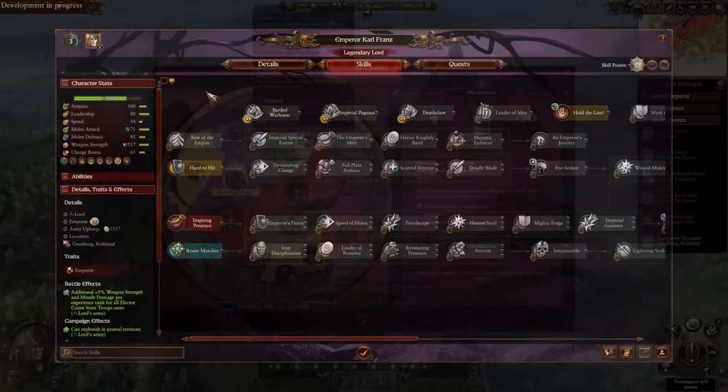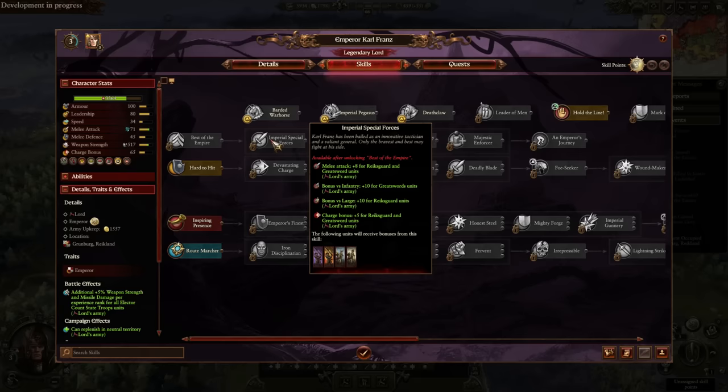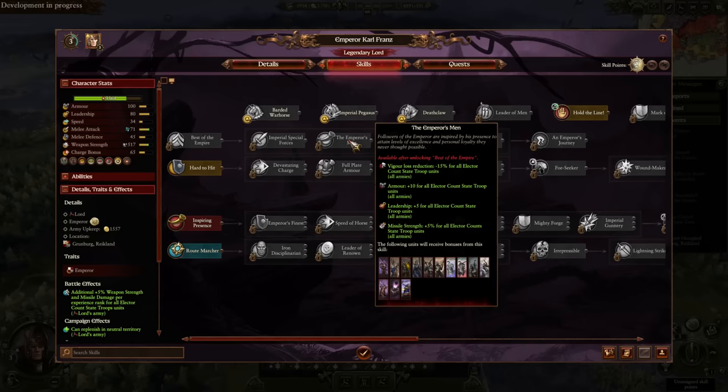There have been a few changes to Karl Franz's unique skill line. Functionally it remains the same — you're still getting big bonuses towards Lord Recruit Rank, extra experience gains for your army, and so on. But it's been centralized a little bit. There are a lot of bonuses towards Greatswords and Reichsguard, which kind of follows the lore and the memes.